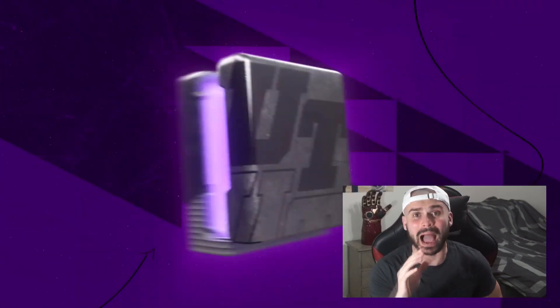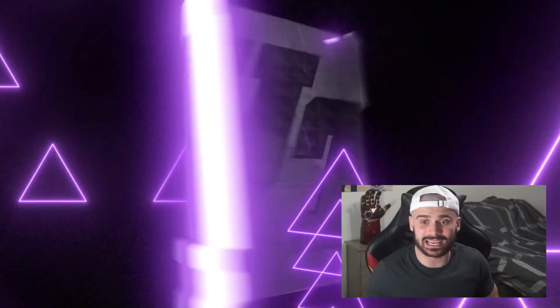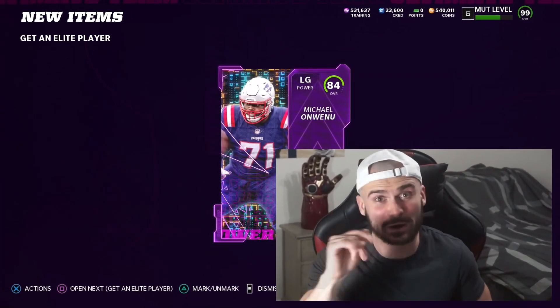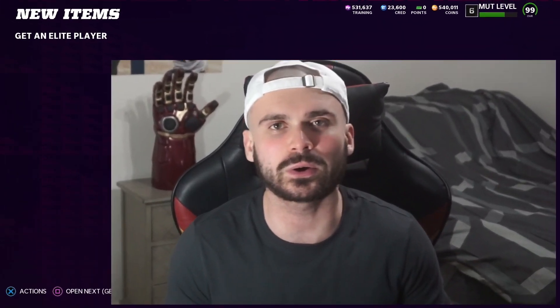Realistically, all we need to do is pull some offensive linemen and some defense, because I think Cam, Collin, and DK Metcalf can hold it down for the offense. Fun fact - I have not opened a single Fan Appreciation Pack in Madden 22, so this is a first for me. And right there we're building the O-line.